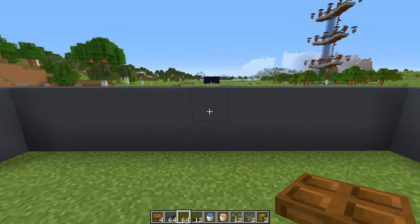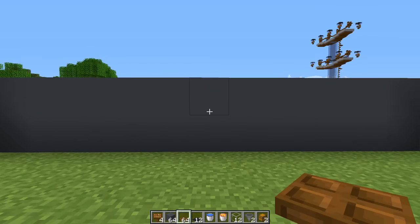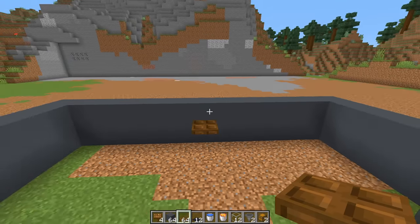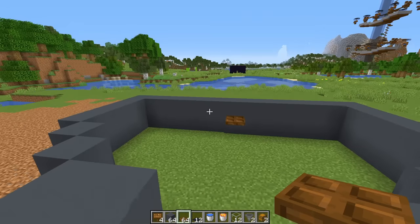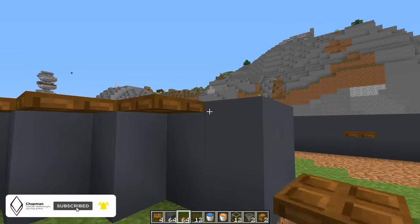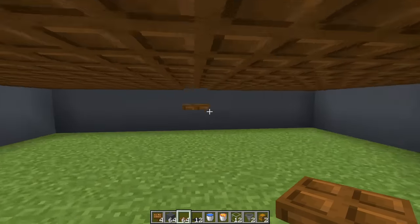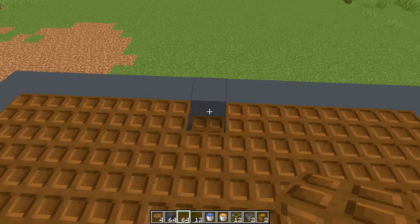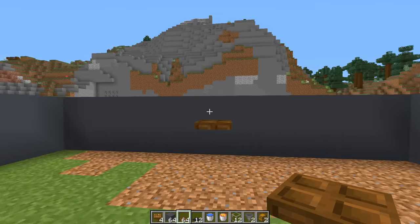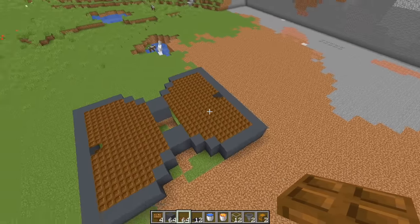Come to the inside and find the center block on the back wall, then place a trapdoor on the bottom half of the upper block. Do the same on the other side. Then fill the entire upper half layer with trapdoors. This is what everything should look like — you can't place a trapdoor above this one because of that block there. This is also where we're going to put our cat.